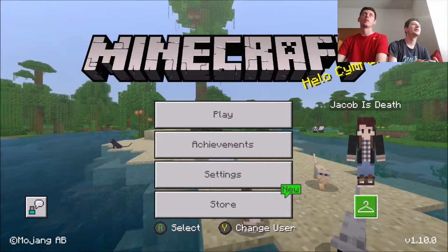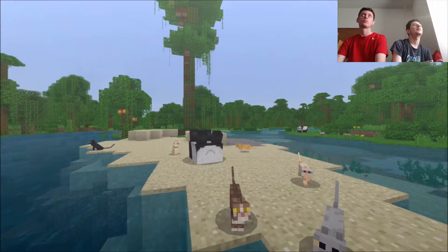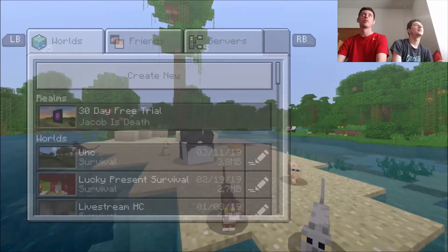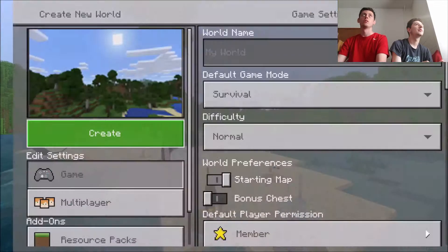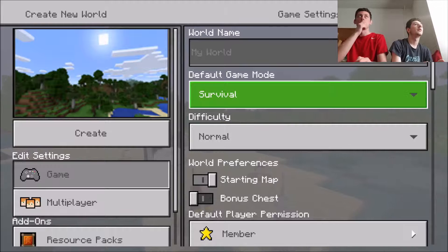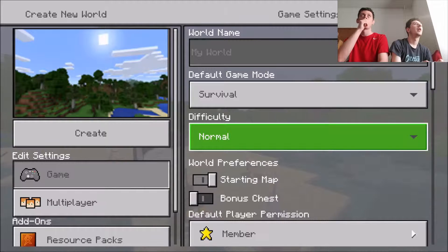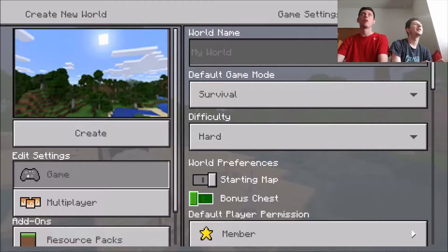Now you hit play. Now hit create new. Create new again. Go over to survival. You're playing on this. Go down to bonus check. Yeah, put it on hard. Easy. No. Why hard? Because it's not real Minecraft, it's not easy. Go to create.